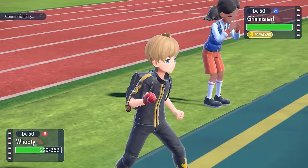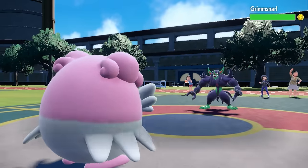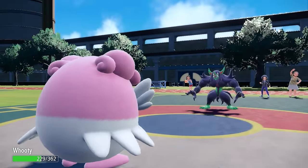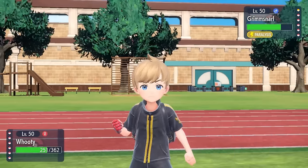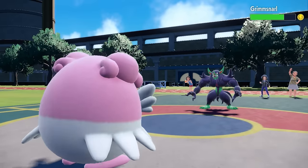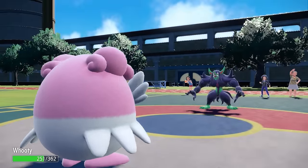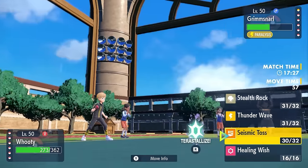I go for Seismic Toss to do some damage and scout. It turns out they go for Bulk Up — offensive Grimmsnarl with Prankster can guarantee going first with Bulk Up. After the second Bulk Up, I realize this guy knows something I don't. I keep going for Seismic Tosses. We're not scouting any leftovers, and I'm thinking surely this thing doesn't have Rest. That'd be worst case scenario.